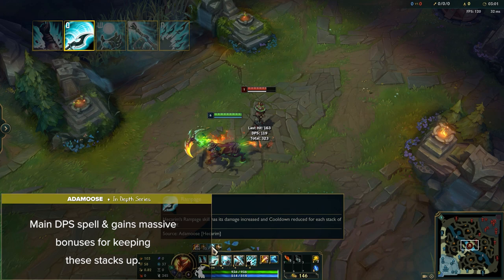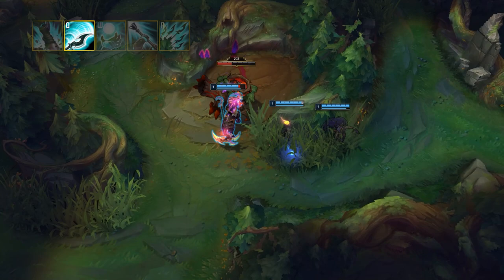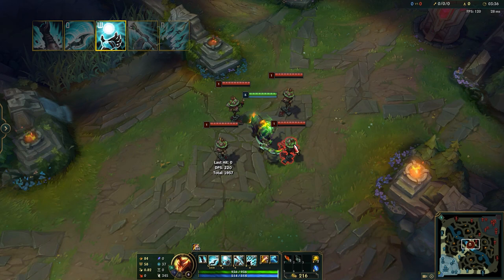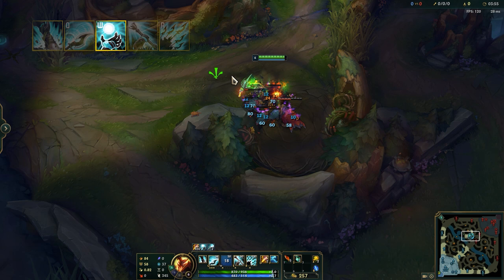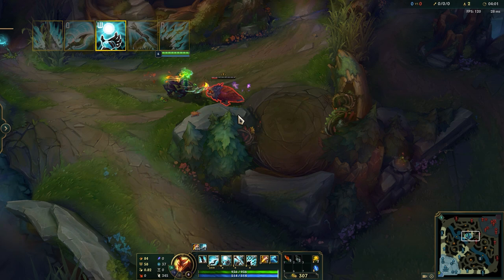Hecarim's W is called Spirit of Dread. Hecarim surrounds himself with the Spirit of Dread for 4 seconds, dealing damage to all nearby enemies every second. While active, Hecarim is also healed for 30% of post-mitigation damage dealt to enemies within the area, reduced to 15% for damage dealt by allies. This ability is Hecarim's main sustain tool and also scales off bonus AD, meaning building more damage also allows you to heal more.